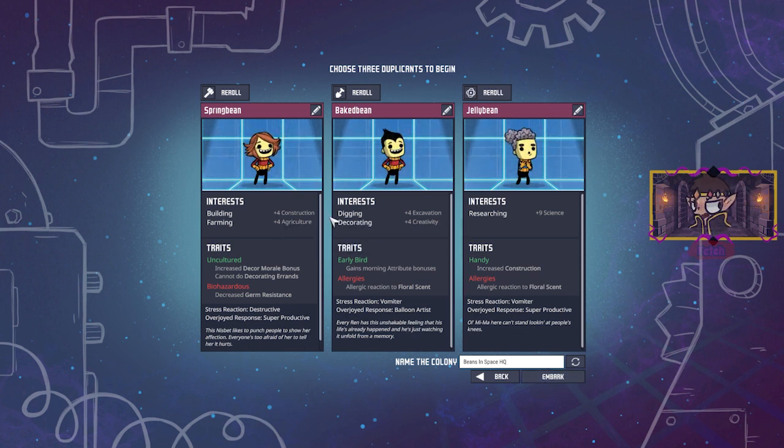We have Spring Bean, who loves construction, so I thought it fitting to make them the builder. Jelly Bean, just like in the Minecraft series, is very good at science and building things, so they'll be the researcher. And myself — I'll do the digging and decorating. Let's move on. I don't think these are too bad of traits, so let's just jump into it.